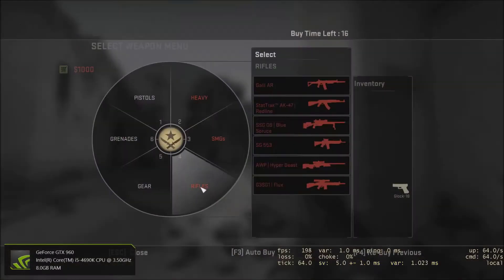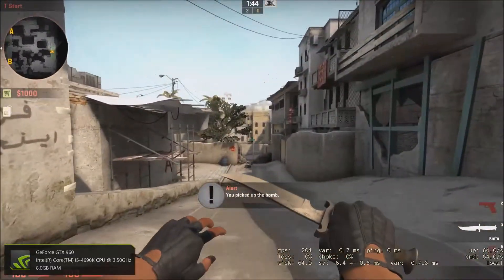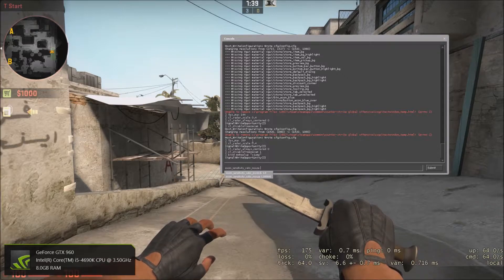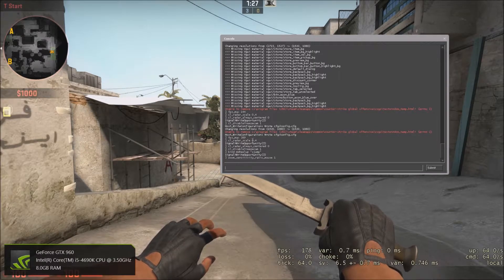The next command is zoom_sensitivity_ratio_mouse 1. What this does is make your mouse sensitivity stay the same while zoomed in, so it's less confusing — your sensitivity will always be consistent even when scoped. Some people might not like this, but I personally enjoy it and I think it helps with my AWPing.